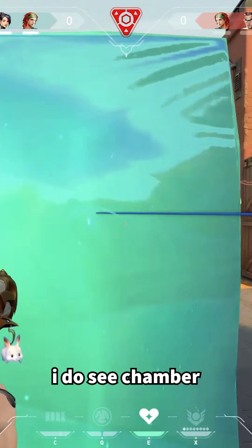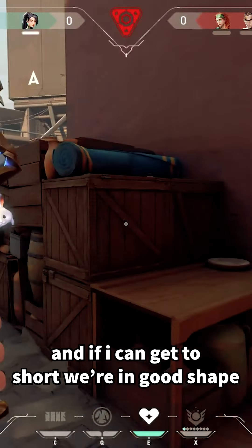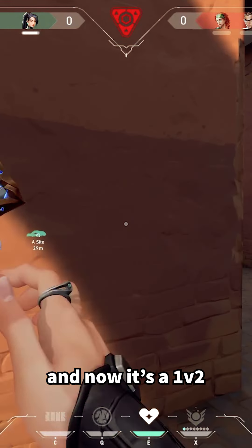I do see Chamber there. Sky's going to throw her flash, and if I can get to short, we're in really good shape. I didn't want to sit in the same spot as her, and now it's a 1v2.